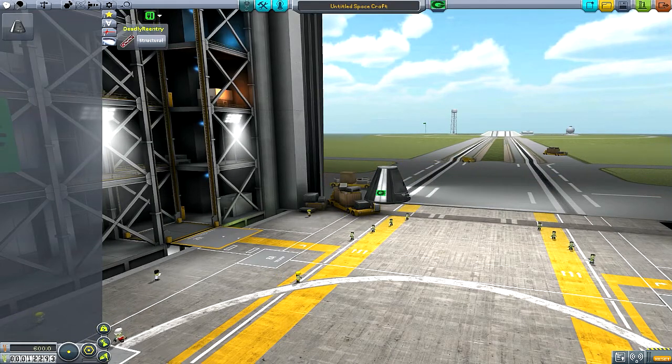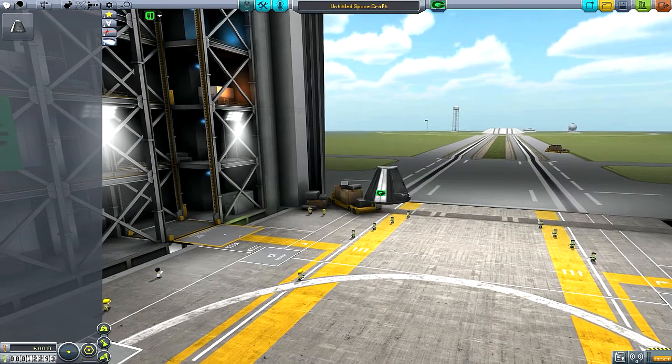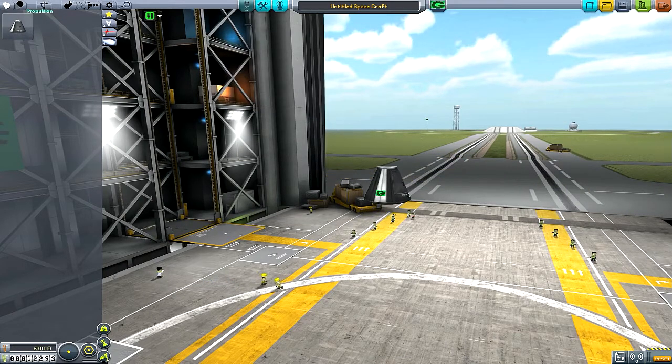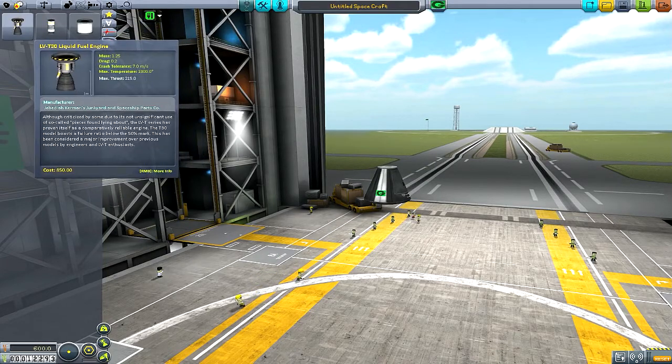As you can see we also have our different UI elements here — our TAC life support, which tells us what we have, how much we can take, and what we have outside the ship.